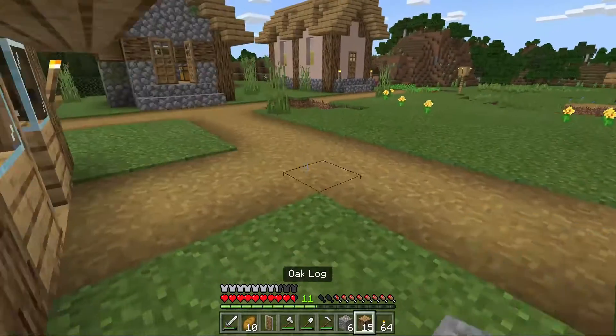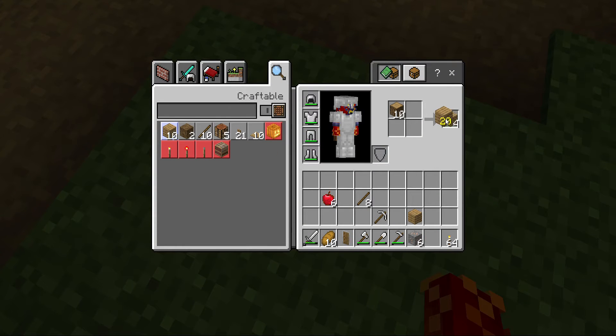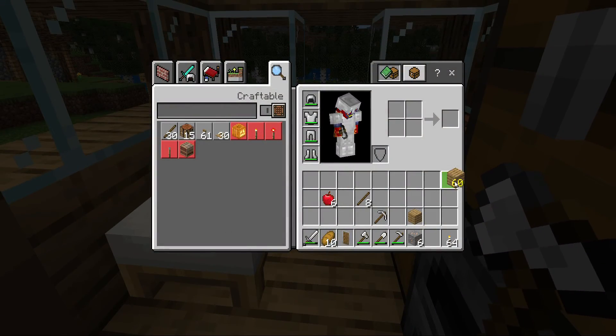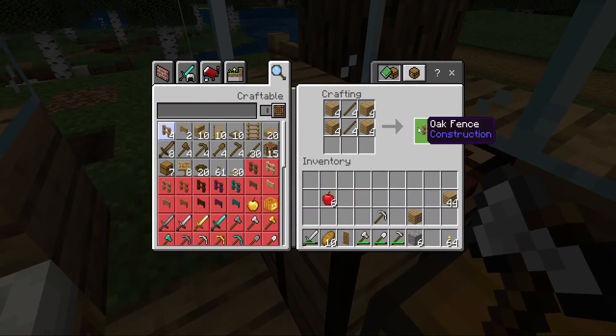Okay, now we got some wood — 15 logs. I've got 16 now. Now we can make some fences.